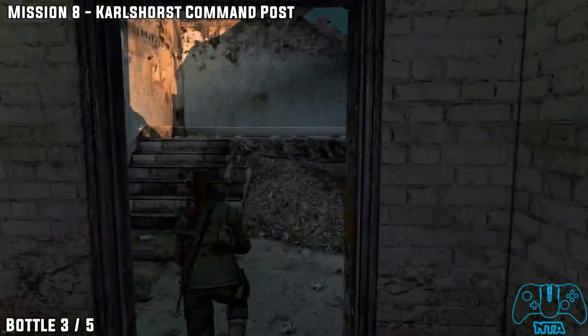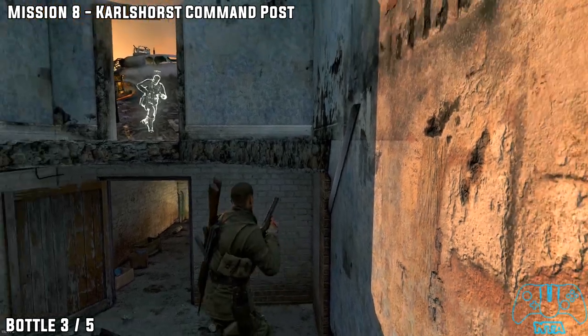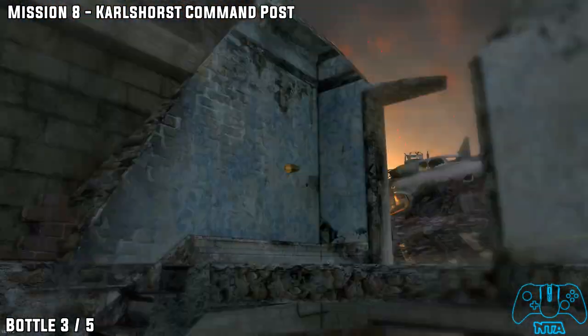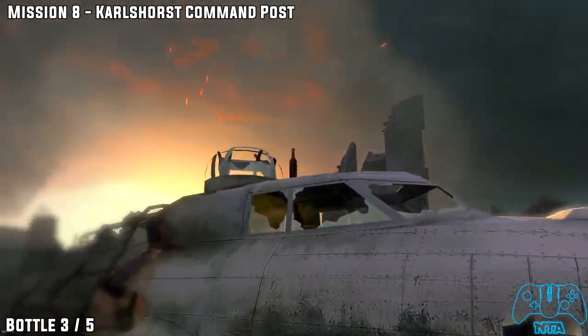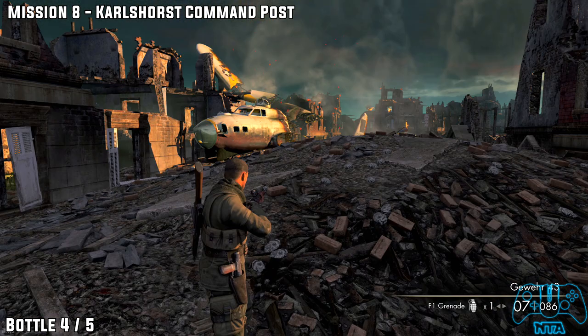There's two ways you can get this — loads of ways actually — but I decided to go back because you can actually see the bottle when you go up these stairs here. It's located on the downed plane. Once you've collected that, move on.